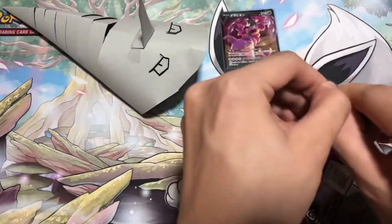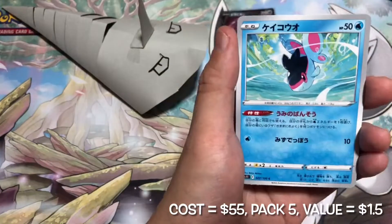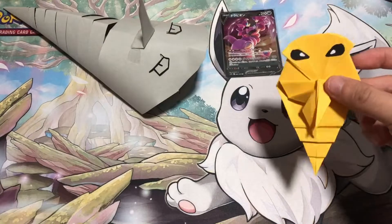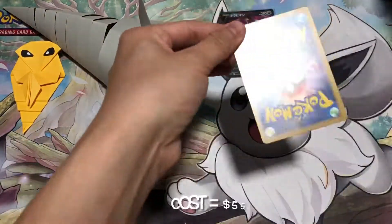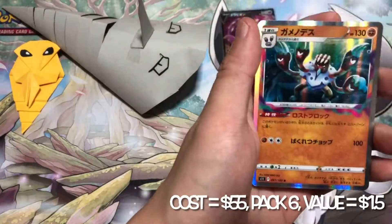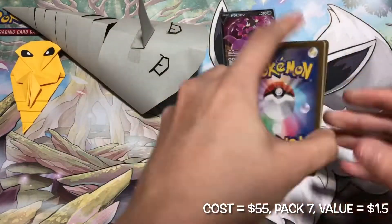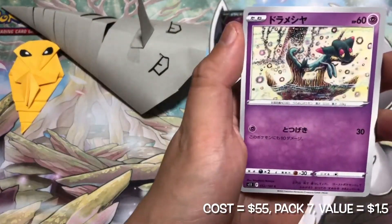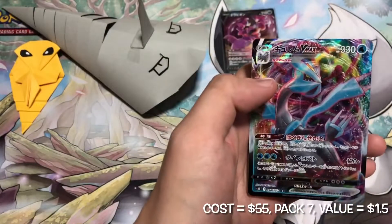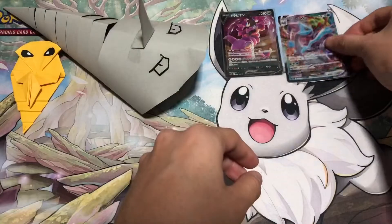Another two packs of nothing. Just a nice looking metal gross holo foil card, not worth much value though. No first pack magic for Paper Kukuna 2, but the card looks amazing.